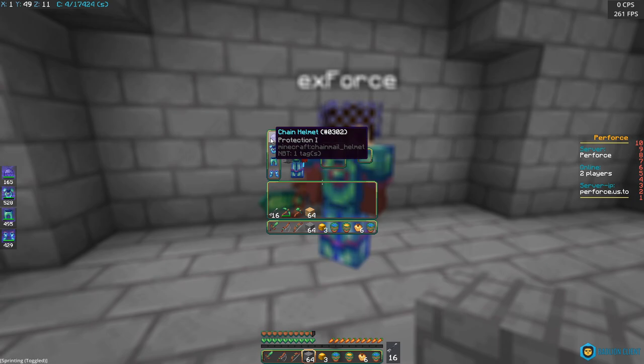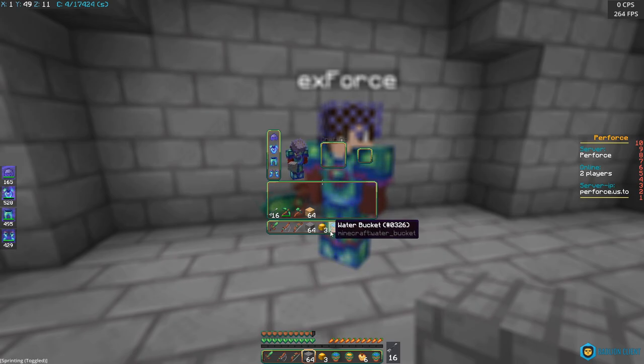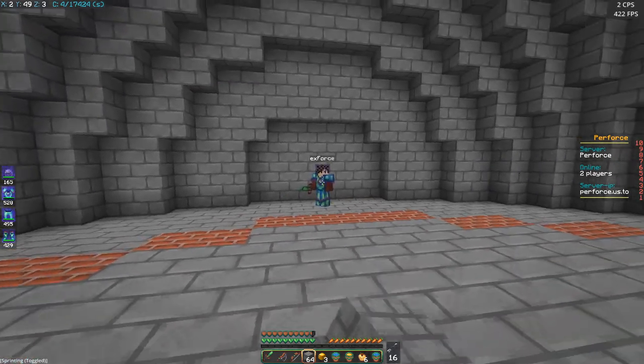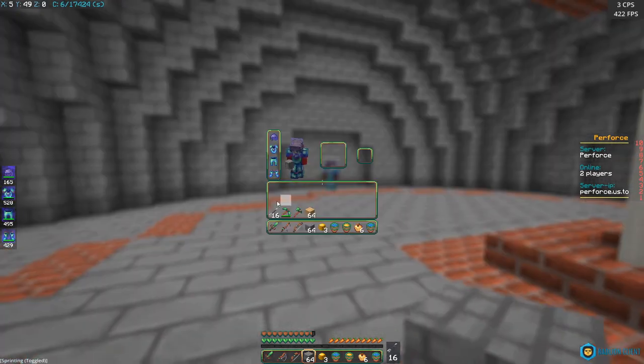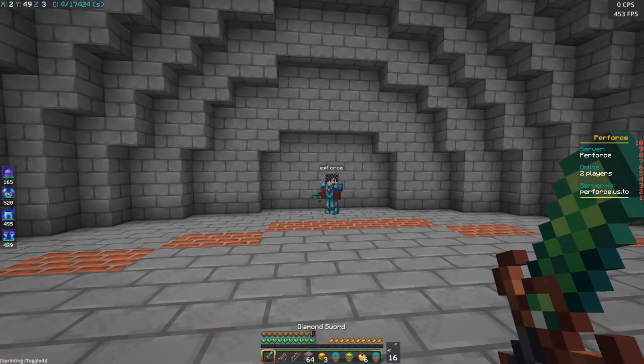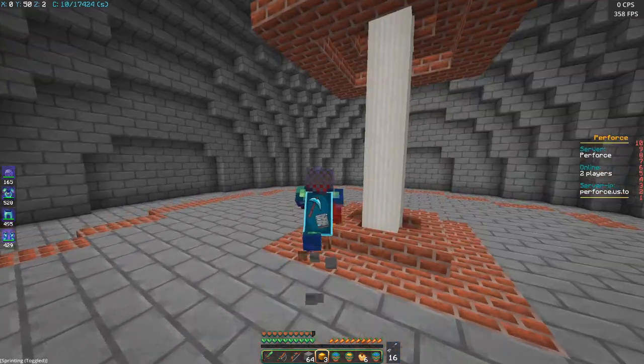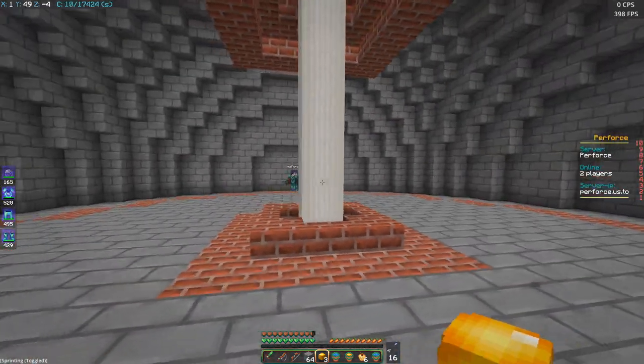Players spawn with full Prot 1 diamond armor, a Prot 1 chain helmet, a clean diamond sword, a clean bow, a fishing rod, 16 arrows, 3 golden heads, 6 gap holes, a lava bucket, two water buckets, 2 stacks of blocks, a pickaxe, and an axe — all in specific slots. Honestly, the best thing about all of this is the G-heads. I love them. That was so nice to code.